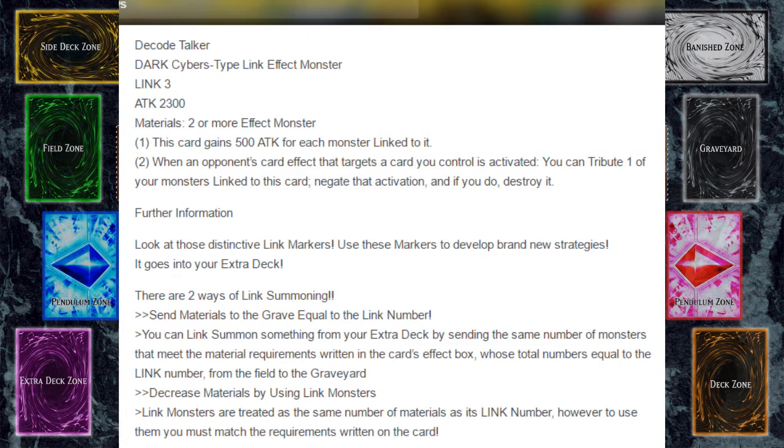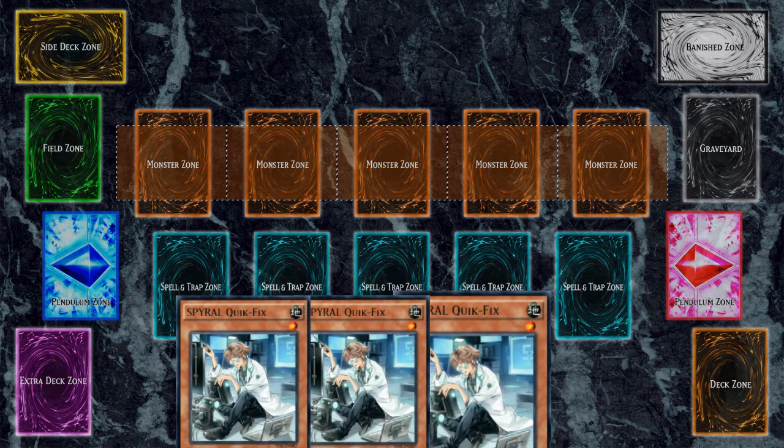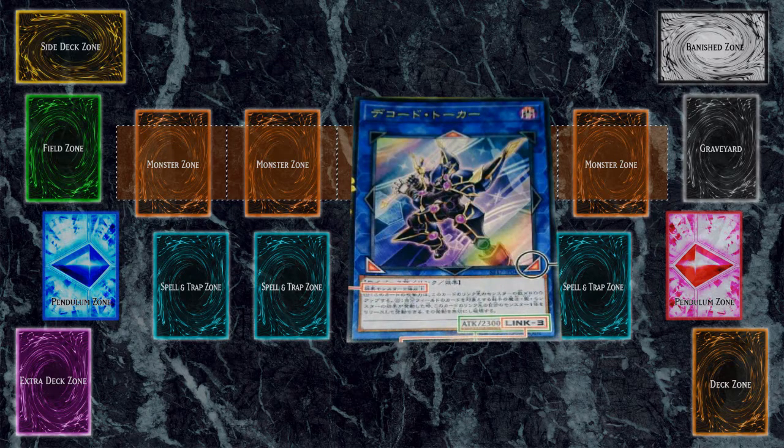To Link Summon, there are two ways. You can either send monsters to the graveyard from your hand equal to the number of Links they have. The other way is you can Link Summon something from the extra deck by sending the same number of monsters that meet the material requirements from the field to the graveyard. So let's say the Link monster you need is three — you send three effect monsters from your hand to the grave to special summon it out, or you can send three monsters from the field to the grave to Link Summon.